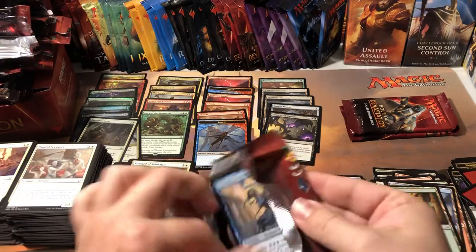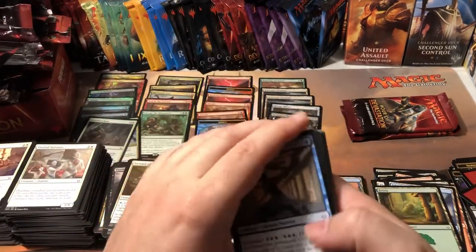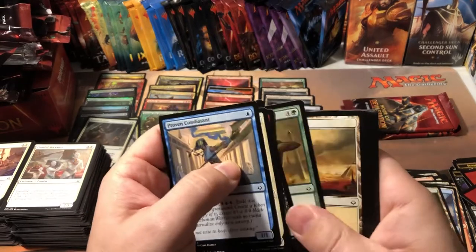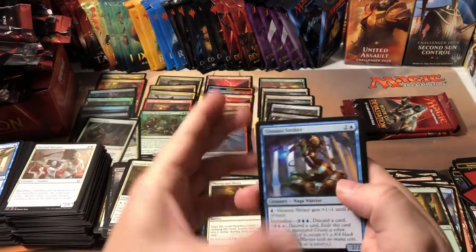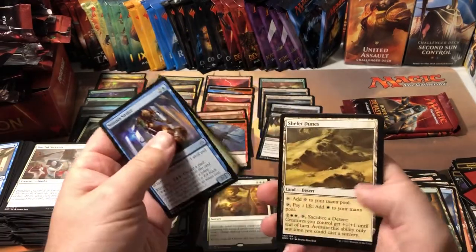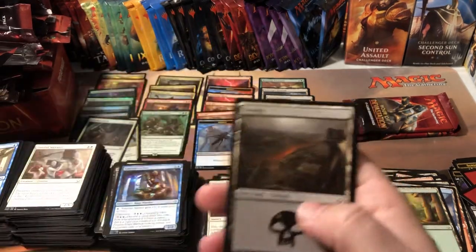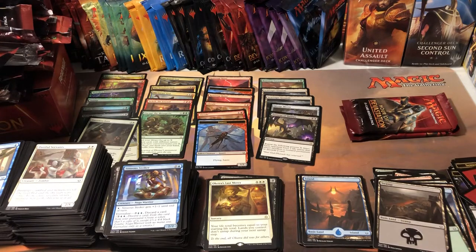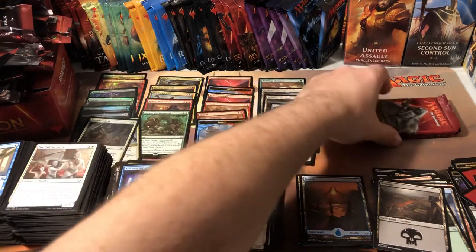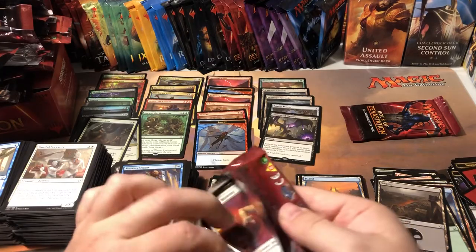It looks like I'm at about $78 in value so far. Of course that's not what I could get for these cards — there's seller fees and shipping and all that stuff — so yeah, I've lost quite a bit. Angel of Condemnation is a rare. Another 33-cent rare. We got two packs left — need something really big in the closing to make this all worthwhile.